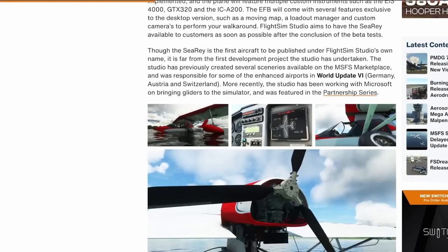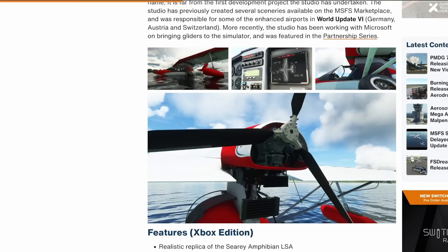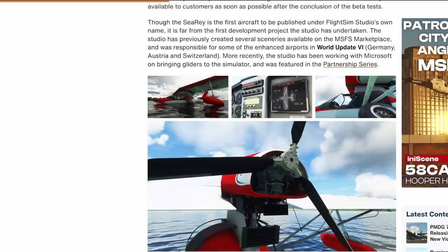The Sea Ray is going to be a fantastic addition to Microsoft Flight Simulator. They've done something different — they've catered their development to both Xbox and desktop editions. The biggest change is that the desktop edition will include an EFB, which creates further expansion and customization options not available on the Xbox version. However, the aircraft itself will exist on both platforms.